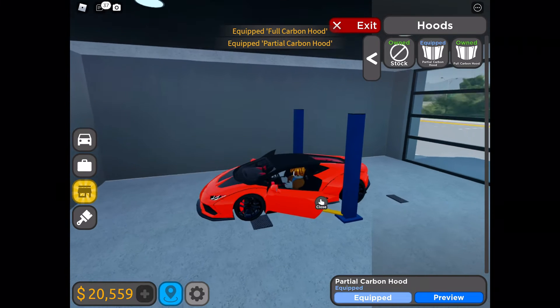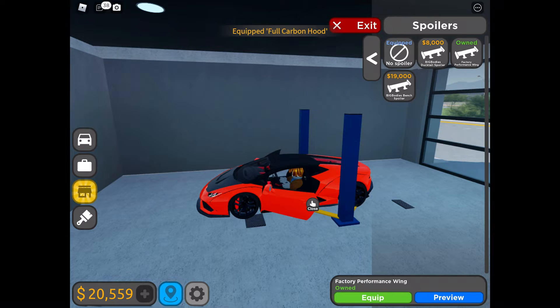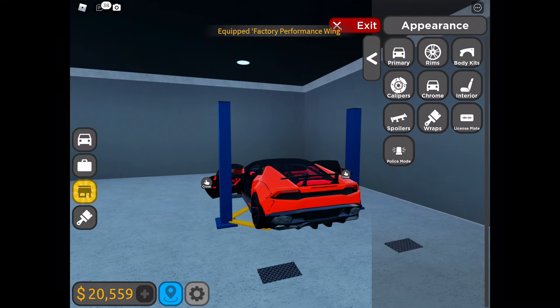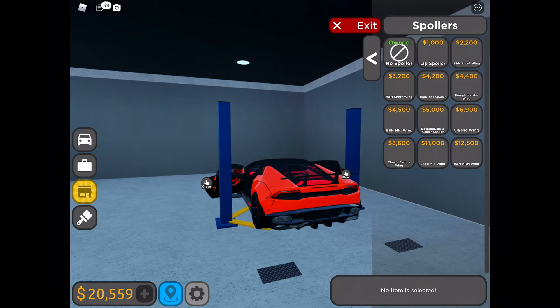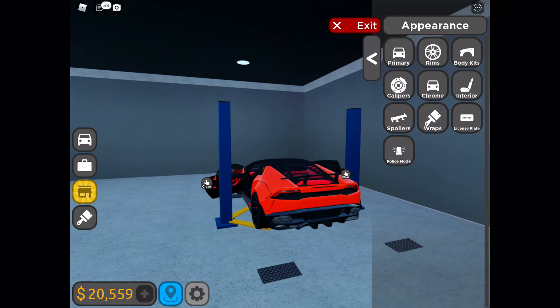Should we get a full carbon or partial carbon? We'll go full carbon. And we'll get the Huracan Performante spoiler, which is from the Huracan Performante. I actually kind of like this car so we're going to keep this color. We'll go ahead and keep this Performante spoiler.